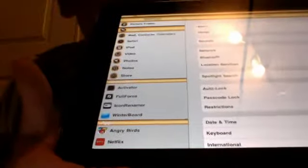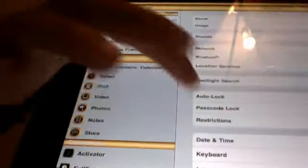First, you have to go to Settings and then go to General. I go all the way to the bottom and at the bottom it says Accessibility — it's right on top of Reset. You tap it.